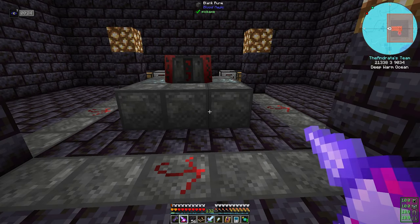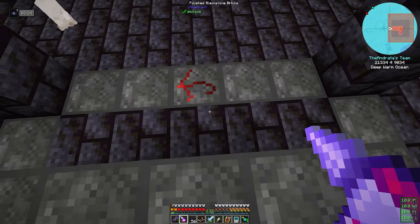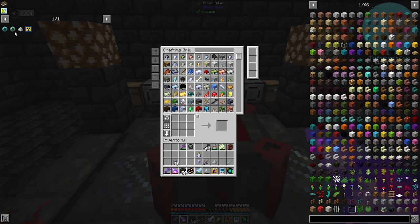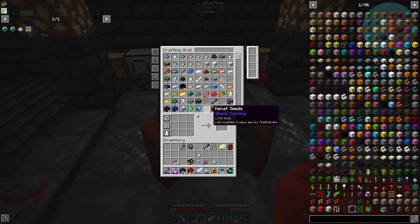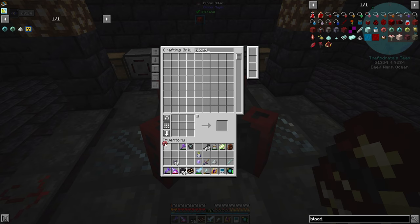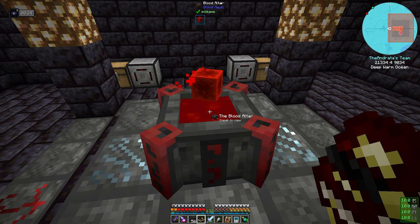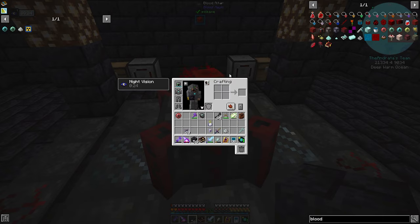Continuing on, our next goal in Blood Magic is obviously to upgrade towards the Rune 4 Altar, but we first need to upgrade our Blood Orb because we didn't do that last episode. Let's go ahead and pop one of these in there — we have enough. It was only 3,000 to do this, which gets us the next tier of Blood Orb. The Tier 3 Blood Orb, on the other hand, requires 25,000 LP to make the Magician Blood Orb.